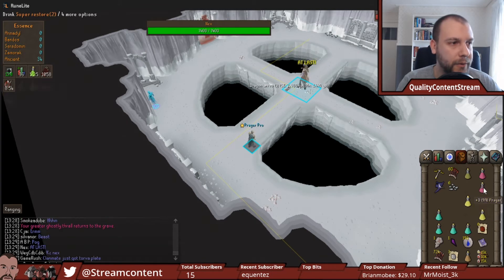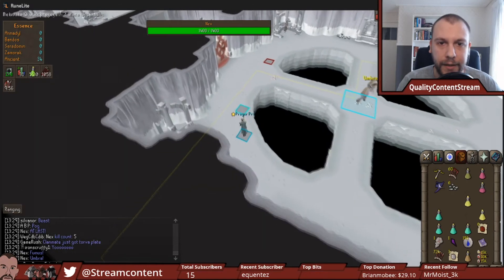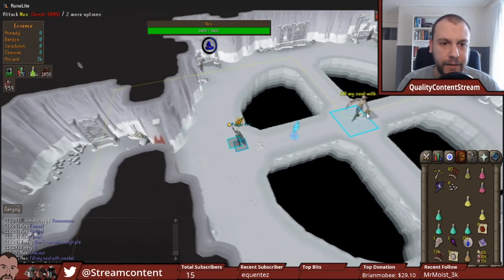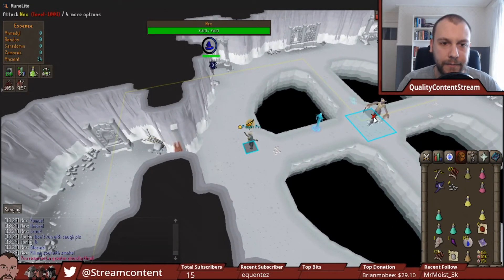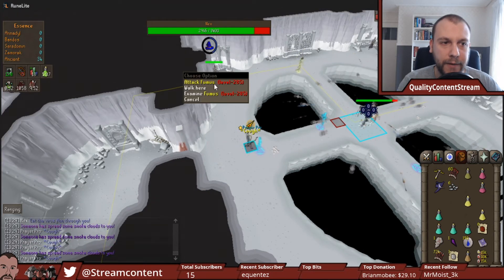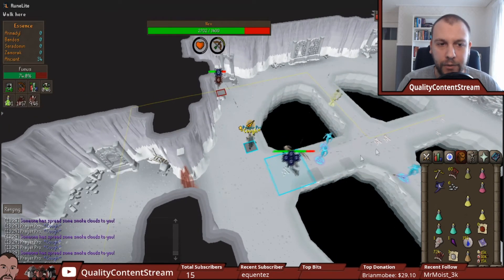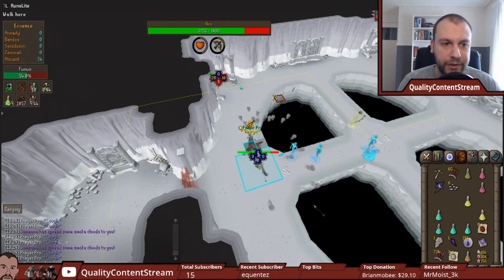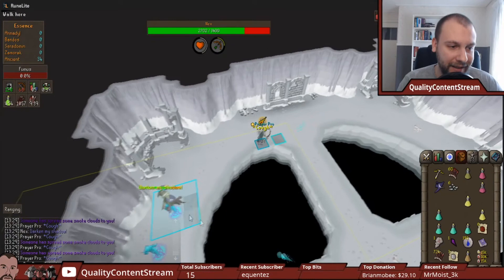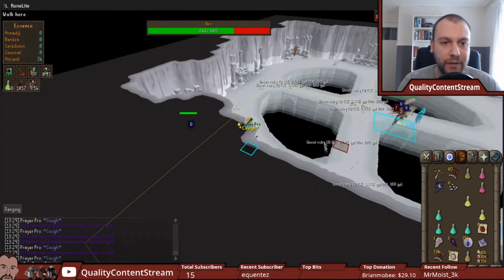So we're going to show the full kill now. I'll spawn here, stand in position, and instantly attack. We attack Fumus first. We're out of her melee range so she can't drag us in. She's off now — good.